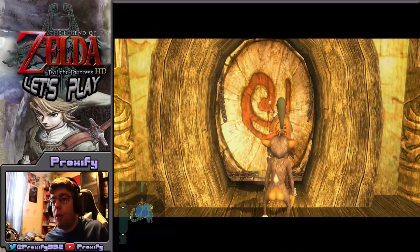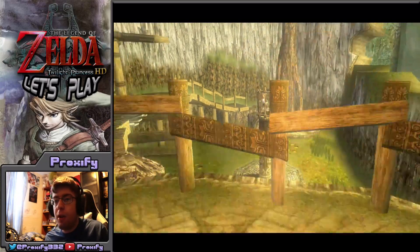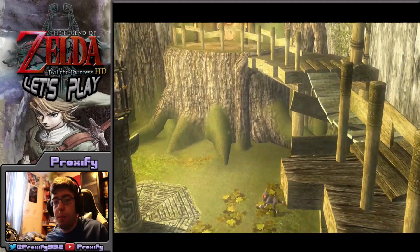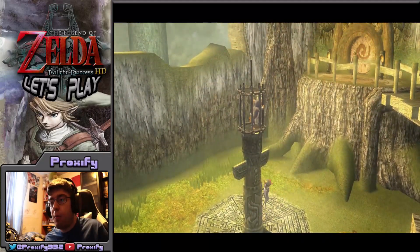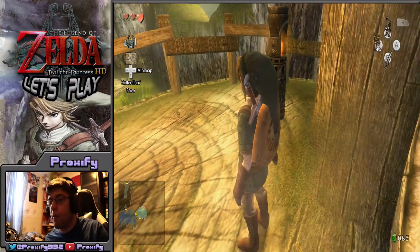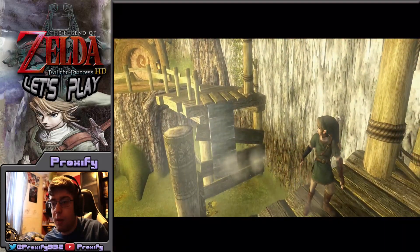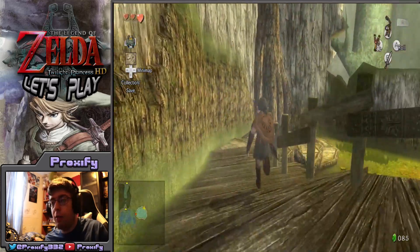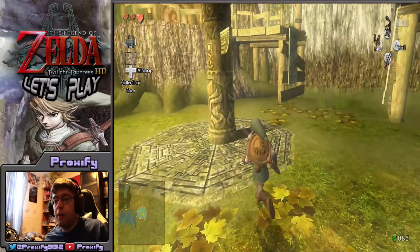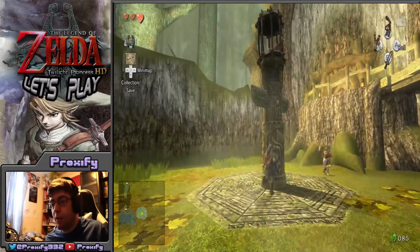We already have one monkey so far, and there's another one right here. This monkey rescue is really not that hard — all you need to do is keep rolling into that totem pole until the cage falls and breaks open. There will probably be some Bokoblins showing up as well, but we know how to deal with those. They were never much of a problem. Just need to roll one more time — there we go.